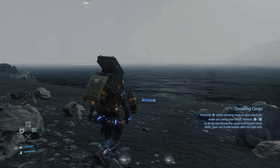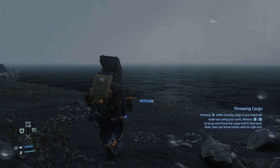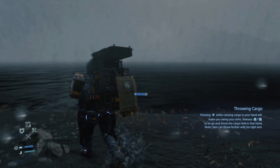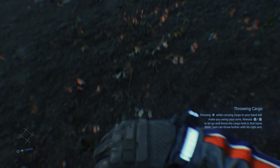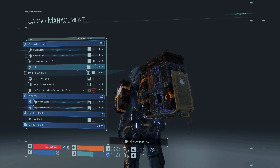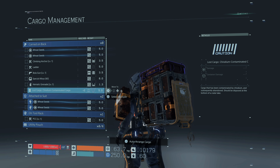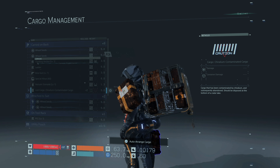Get to the actual shoreline of this crater lake. Now we're going to take the cargo off our back and transfer it to our hand, so go into cargo management. Find the contaminated chiral — here it is, a chiralium contaminated cargo.